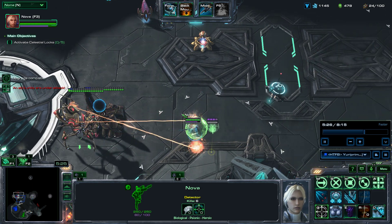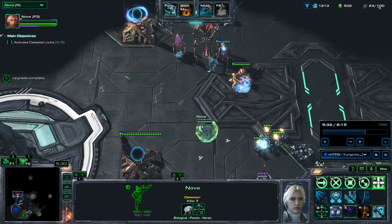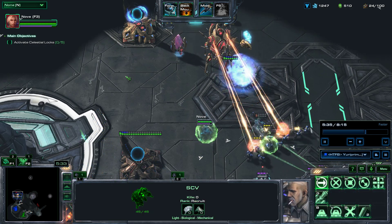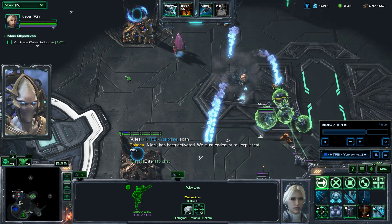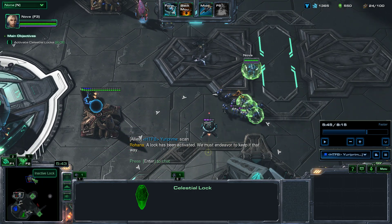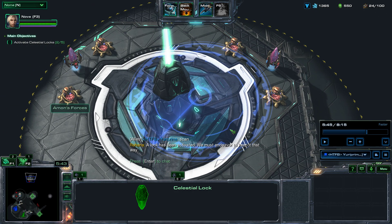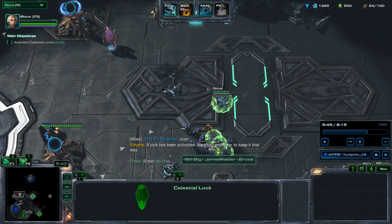Just snipe everything. The lock has been activated. Now for the upper lock, Raynor should scan the upper lock so I can teleport Nova and her units there.